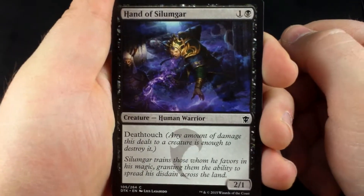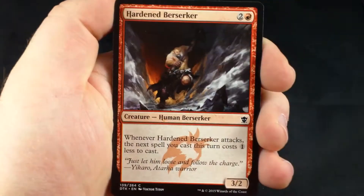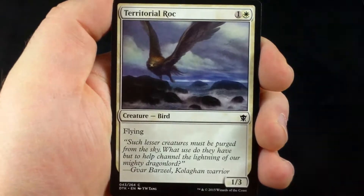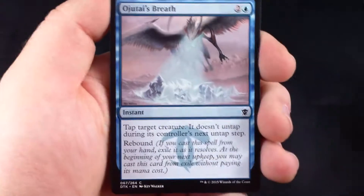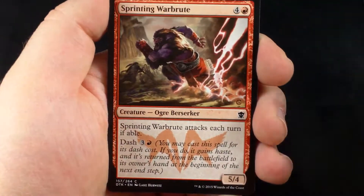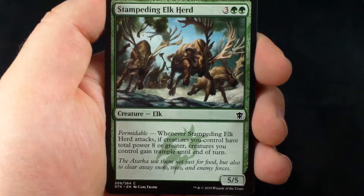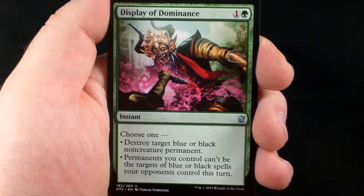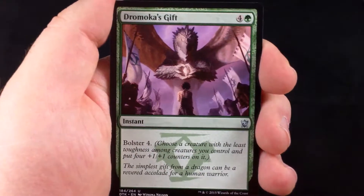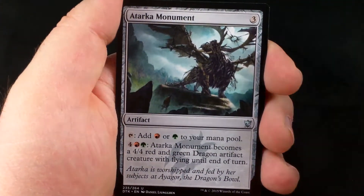Last pack with Sarkin on the front. These dragon packs are something that is very hard to open from the top — I seem to always have to open them from the bottom, I don't know why. Hand of Silimgar, Hardened Berserker, Territorial Rock, Marsh Hulk, Sand Step Scavenger, Ojutai's Breath, Sprinting War Brute, Stampeding Elk Herd, Custodian of the Trove. Our three uncommons are Display of Dominance, Dromoka's Gift, and Atarka Monument.